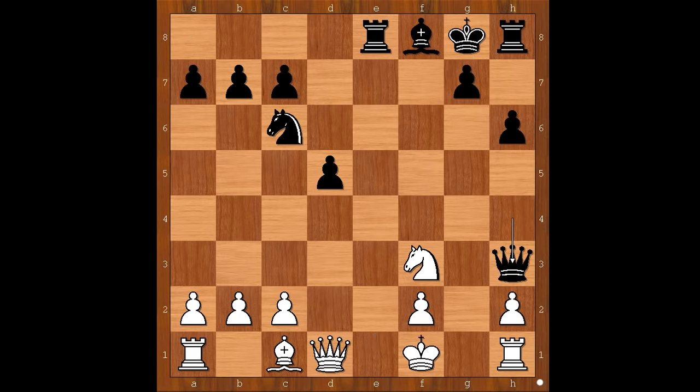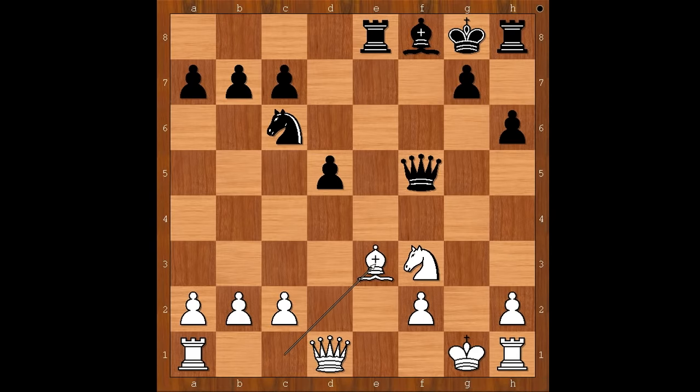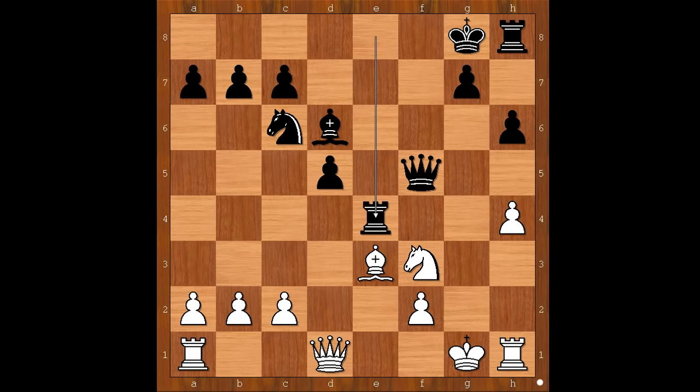Queen takes on h3 check. King to g1. Queen to f5 defending the pawn on d5. Sometimes you have to use the reverse gear. Bishop to e3. Bishop to d6. H4 — in a difficult position, the player with the white pieces couldn't find a better move. Rook to e4. C3. King to h7, intending to bring the other rook into the game.